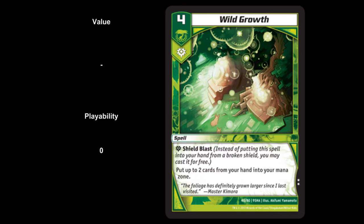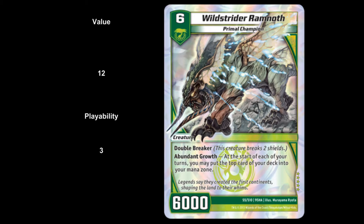Our super rare from Nature is Wild Strider Ramnoth — a Primal Champion, level 6, 6,000 power, double breaker, with the ability Abundant Growth. At the start of each of your turns, you may put the top card of your deck into your mana zone. Value at $12 and playability 3. This is a very solid, efficient card — nothing bad about it. It's possible to Reap and Soul into this guy turn 5, then be at potentially 8 mana on turn 6 because he triggers automatically at the start of your turn. He double breaks, so he can be a finisher in a mid-range list, and he trades with Leros. Not amazing, not stellar, just a good card — I'd recommend picking him up.